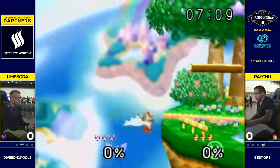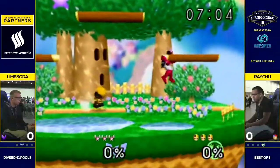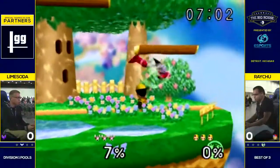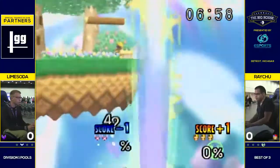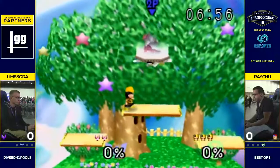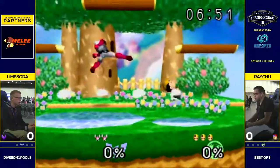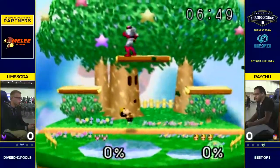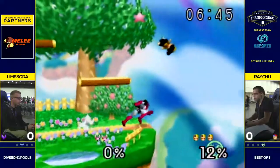Incredible coverage from Lime Soda there. Knowing that the up B is sort of like a safety net if he misses any of his aerials. What he really needs to avoid while he's recovering is that up B, because that's going to put him in a terrible position for Ness to get that down air on him. He also needs to avoid the up air in neutral, which Raichu can get pretty easily with that double jump — he just sneaks it in so quick.